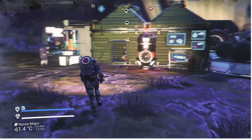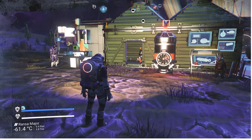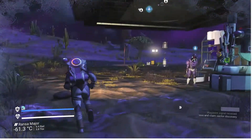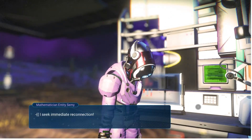May as well avoid just using this research one here, because everything on there is at the anomaly. And since I came from the anomaly, I can just click that button at any time and head back there, so long as I don't hop in my ship. Let's see what the scientist wants. Let's get started.